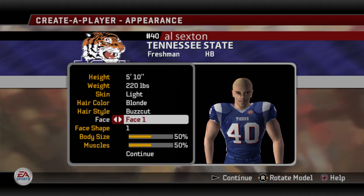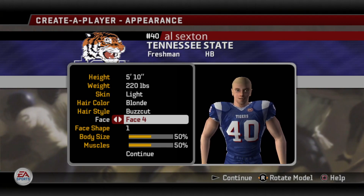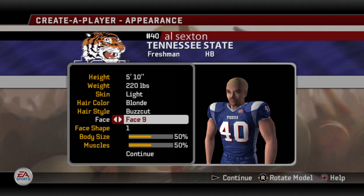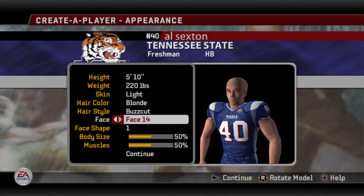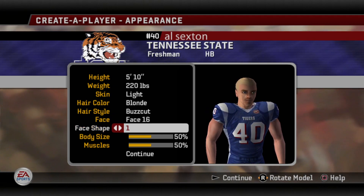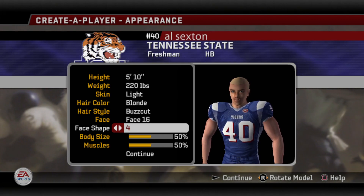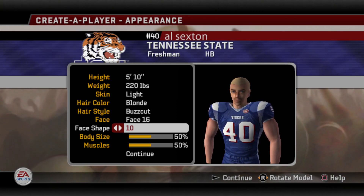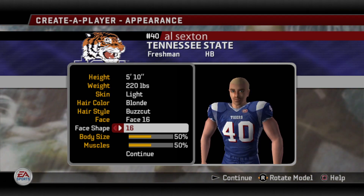For face shape, you just have to pay attention to the complexion of the face itself. I think there are 16 options. Just look through some of these — I wish you could zoom in a little bit more, but you can't. You can rock a goatee if you wanted. Some of it's facial hair differences; others it's the complexion of the face itself, the smile. There's a total of 16. Same with face shape — you have 16 choices. A lot of it has to do with the closeness of the eyes, the protrusion of the cheekbones, the size of the jaw. But there's enough options to get fairly close to however you want it.